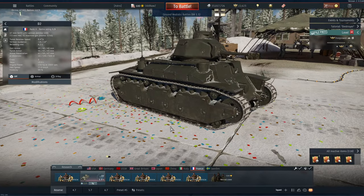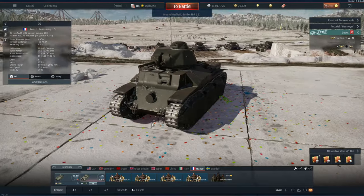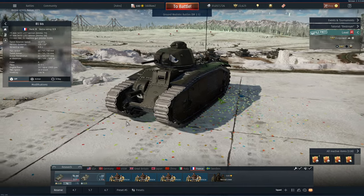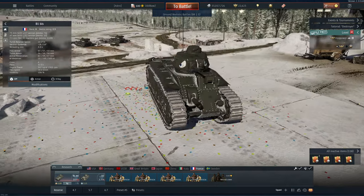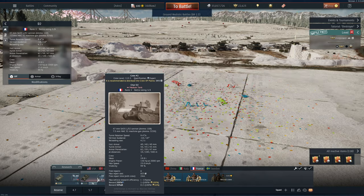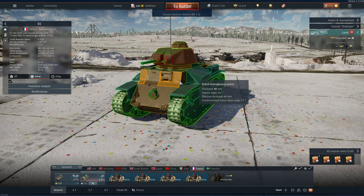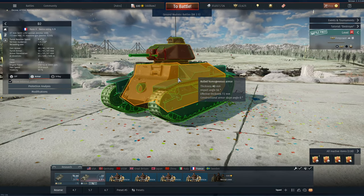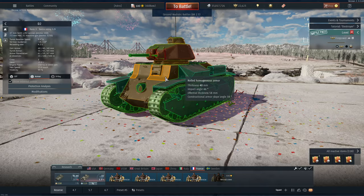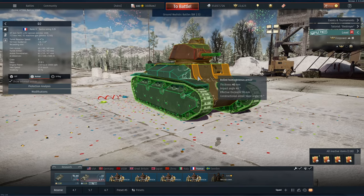Today we're going to be taking out the French D2. To give you an idea of what the D2 is — it's basically the baby son of the B1 bis. The B1 bis sits at 2.3, and this guy is a full battle rating lower, with just as effective armor for its battle rating. Sure, if we get into a 2.3 game we're going to be in a lot of trouble, but things really can't one-shot us as long as we angle.